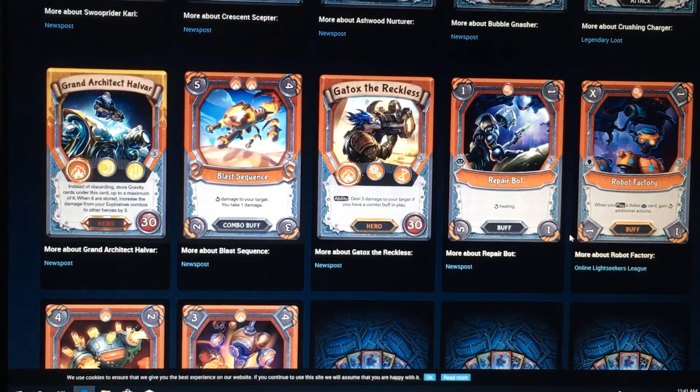So we do get our first Mythic hero here, and I will take my time to read this one because this one's very interesting. It's got the elements of Lunar, Gravity, and Explosive. It's got the superiority of Explosive. Instead of discarding, store Gravity cards under this card up to a maximum of six. When six are stored, increase the damage from your Explosive combo to deal three Explosive combos to other heroes by three. That's actually really, really good. That should be a very interesting card. I would actually consider playing that.